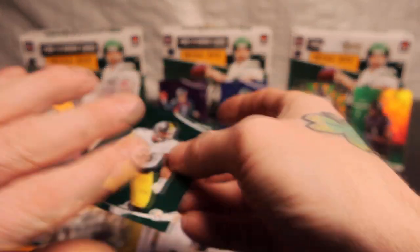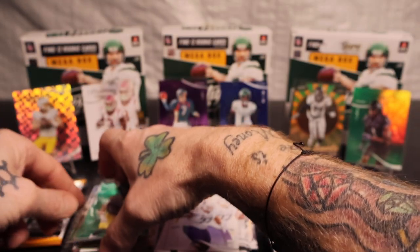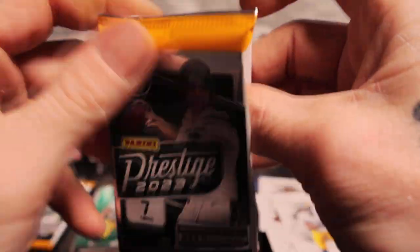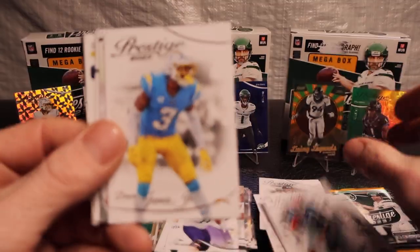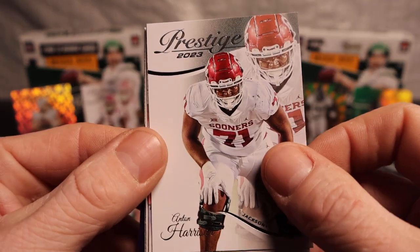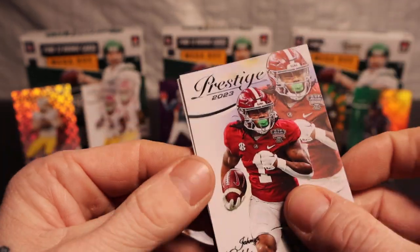So far — I know I still have half the pack left on that one — but some mediocre boxes here, boys. Halfway through, we got three packs left. Can we get some last box magic? We got DK, Derwin James was a beast growing up. We got Anton Harrison, Jamar Gibbs — there we go.